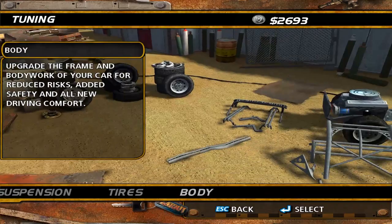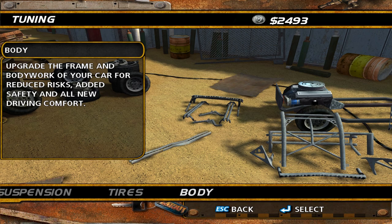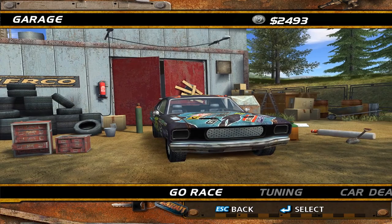What else we got? We got suspension, body upgrade. You know what, I'll probably take that right now — the more you can protect yourself the better. I think that'll actually do pretty good. So I think that's good for now. Let's just do some racing.